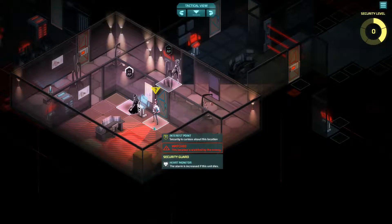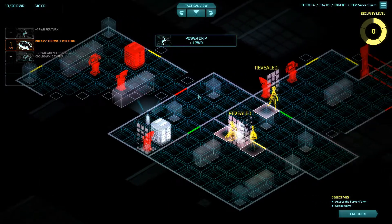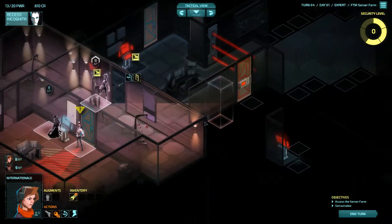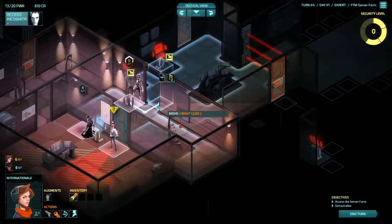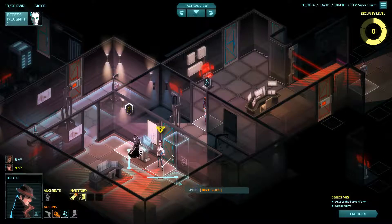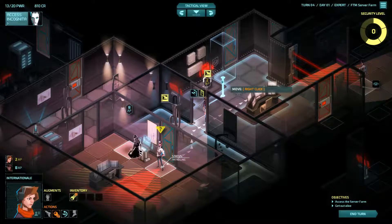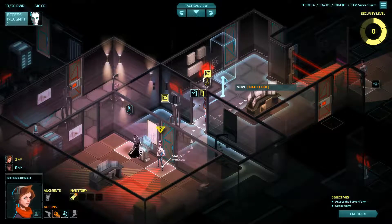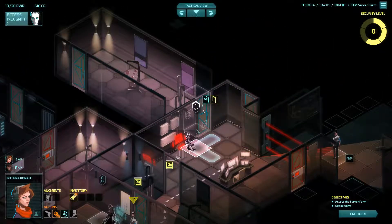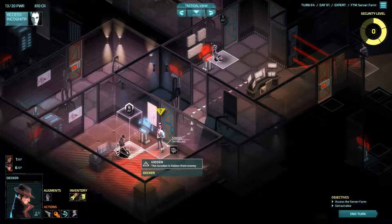This is still a level one facility but already things are a little more interesting in terms of layout. International, you should be good to go. I'm not sure what this guard is going to do — he's going to turn around and go back the way he came. We're going to sneak her over behind the console. We'll have to peek here but we cannot go through, so we're going to have to wait a turn. Decker can move into position which saves us one.